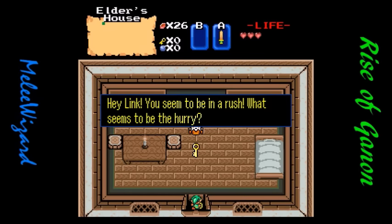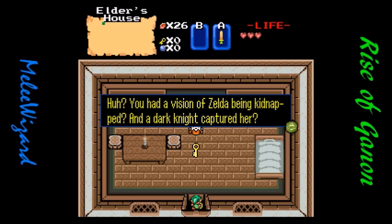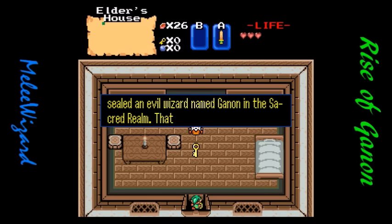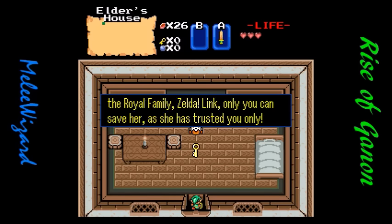Yes, it is! Hey Link, you seem to be in a rush. What seems to be the hurry? You had a vision of Zelda being kidnapped and a dark knight captured her? Well Link, I believe your day of destiny has arrived. A long time ago, a hero sealed an evil wizard named Ganon in the Sacred Realm. That hero was your ancestor. Now it seems this evil king will return by sacrificing the descendant of the royal family, Zelda.